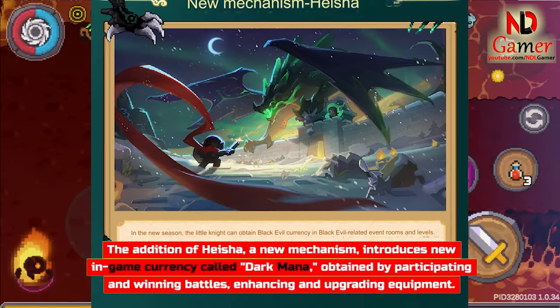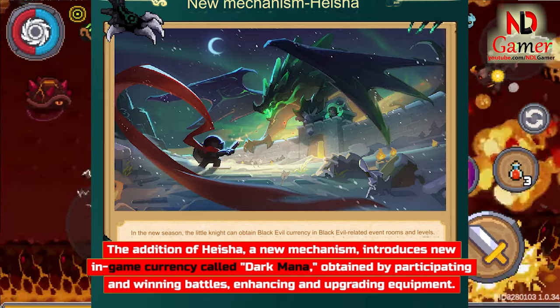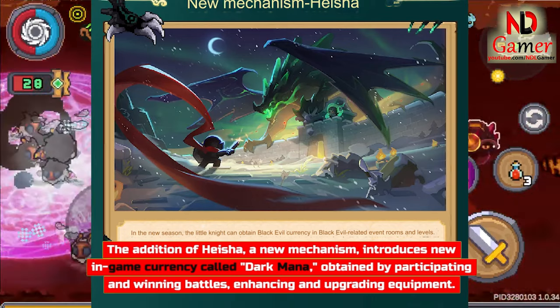The addition of Heisha, a new mechanism, introduces new in-game currency called Dark Mana, obtained by participating in and winning battles, as well as enhancing and upgrading equipment.